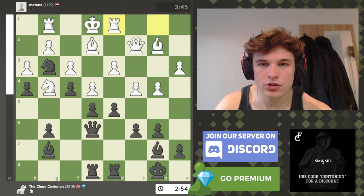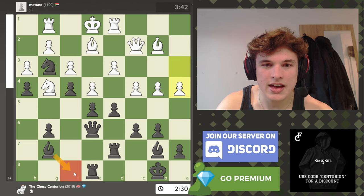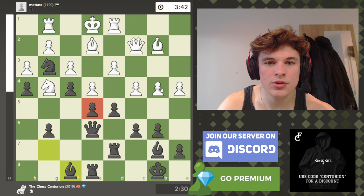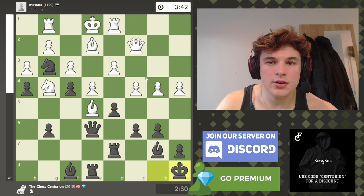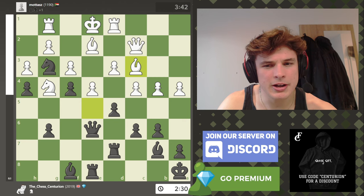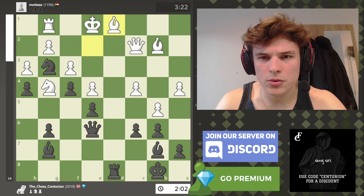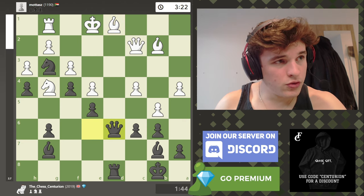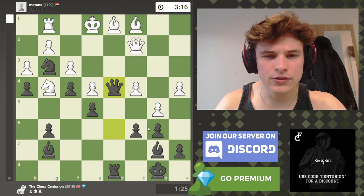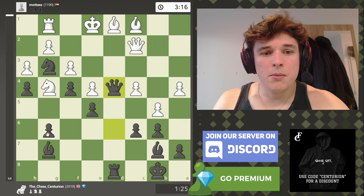Queen c2, rook h8, rook d1. A4 is a mistake — I should have gone bishop to f8 there. I was a bit scared of losing the e5 pawn. But the computer seems to be changing its mind, so maybe I handled it the right way. B5, de4, de4, rook d1, bishop d1. Here I was quite happy with the move queen d6 — I'm just trying to freeze my opponent's position. Bishop c1, queen d4, and obviously my opponent blundered with queen f2, giving me mate in one.